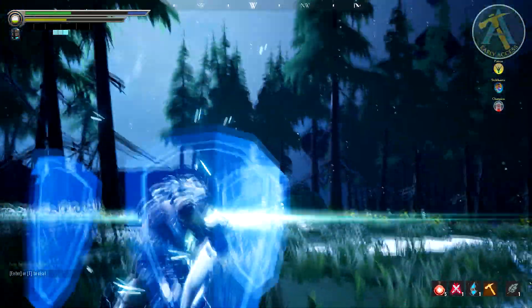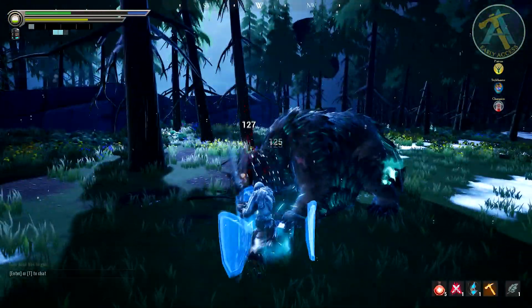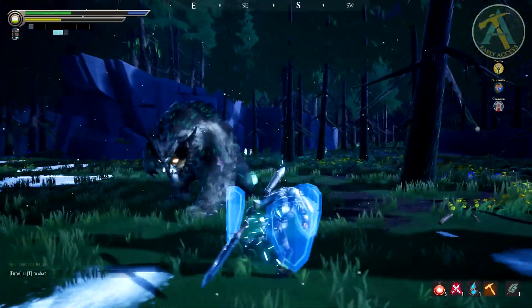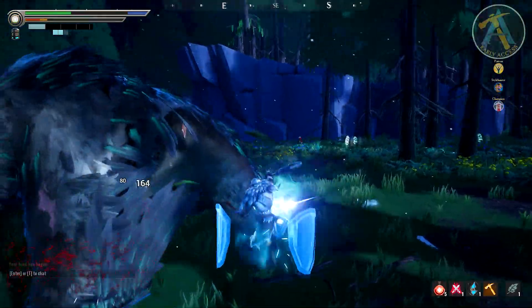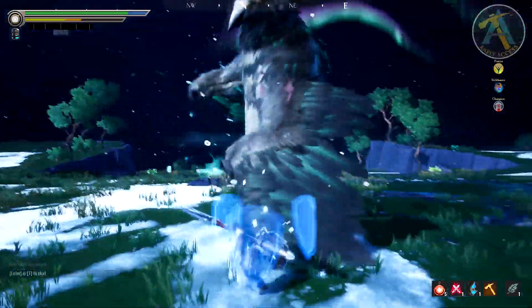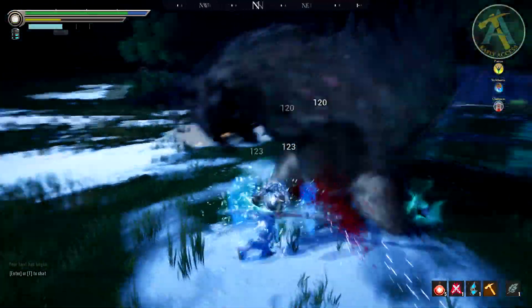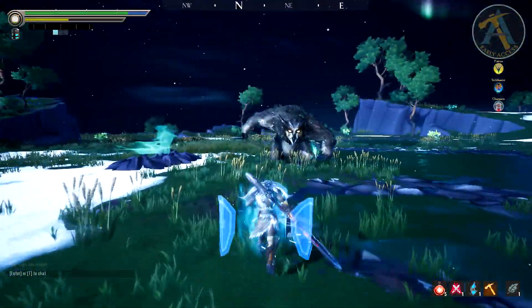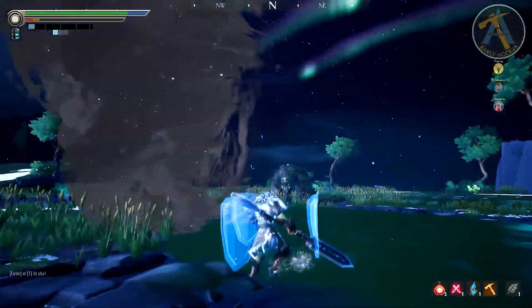And there you have it - this is all the information I could gather from these new damage types and the numbers popping on screen. Hopefully it's a little bit more clear for you guys to understand what you're doing when you see different colors of damage. You can use this to your advantage to do better in hunts, kill behemoths faster, and work as a team - which is very important as higher tier behemoths get exponentially more difficult.